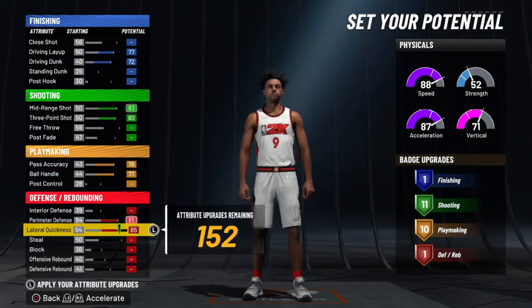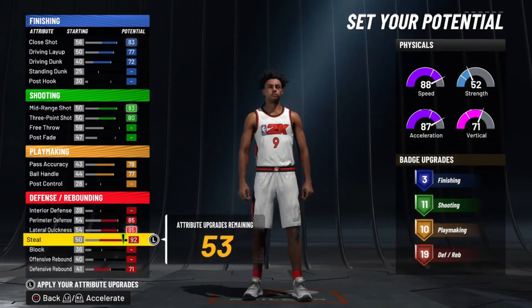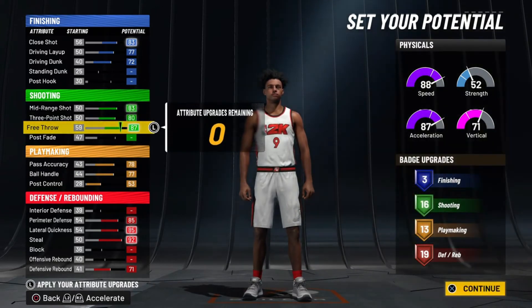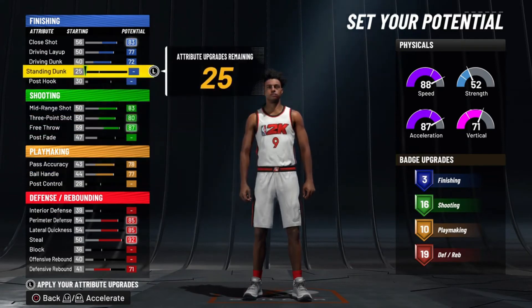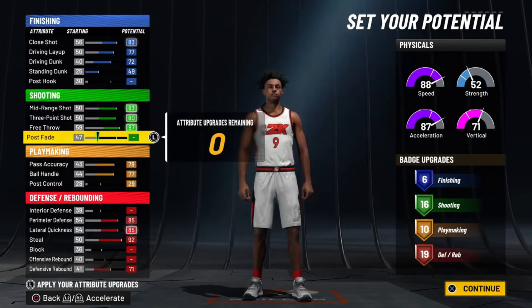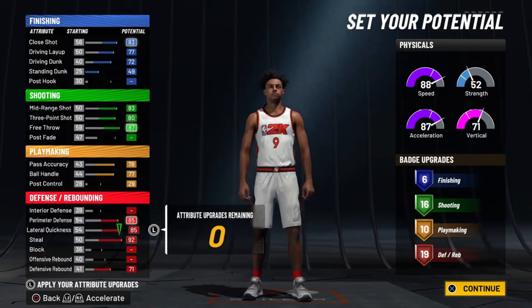From there, we move to the next most important things: pass accuracy, mid-range, the rest of the finishing, and lateral quickness all the way up. For finishing, we'll get that close shot all the way up to be versatile everywhere. We can get the playmaking to about right there, and shooting up as well. It's pretty balanced — you have the ability to shoot and finish. This right here should be enough to get badges all around off the rip. You'll be able to finish, shoot, playmaker, and play defense.